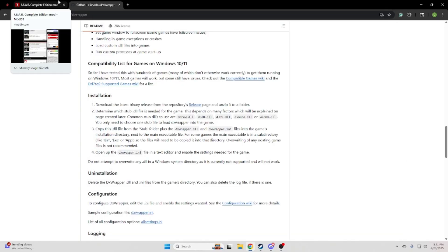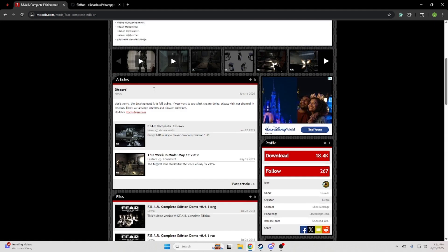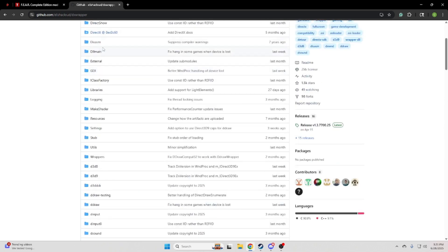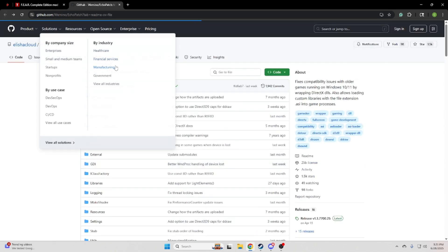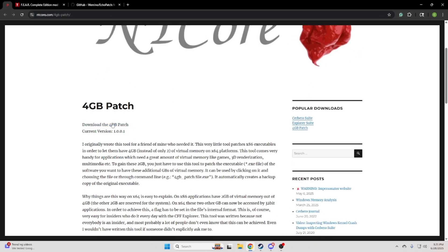Alright, hello everyone. I'm just doing a quick tutorial on how to install FEAR Complete Edition with the Echo patch, how to get the DX wrapper installed with it, and how to do a 4GB patch so the game doesn't crash as much.